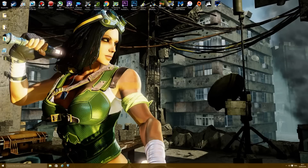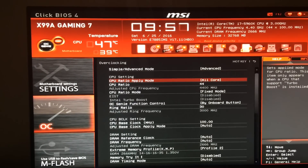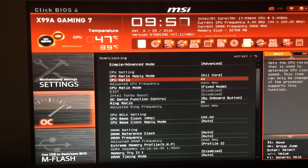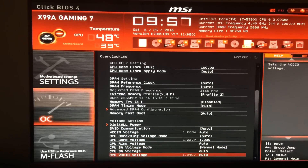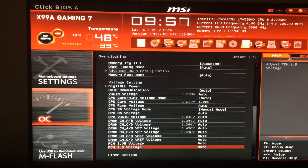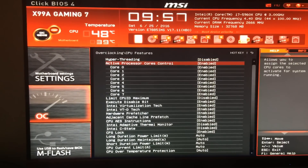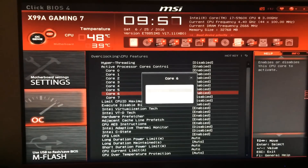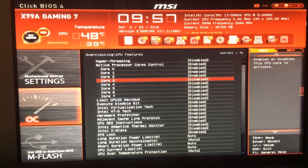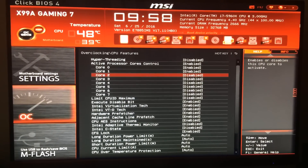What I'm going to do is gimp my Intel i7-5960X by disabling six of its eight cores and also removing the hyperthreading feature. Here in the BIOS of my MSI X99A Gaming 7 motherboard, the i7-5960X will be overclocked to 4.4GHz throughout the whole test. I simply go into CPU features, disable hyperthreading, and disable six of the eight cores — leaving cores zero and one enabled — which effectively makes this a dual-core CPU.